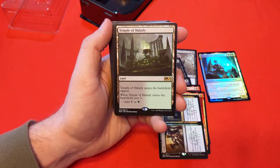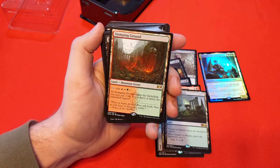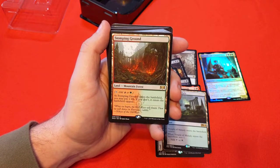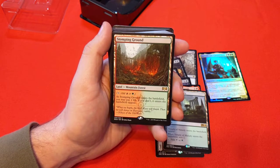We have a Temple of Malady — a Scryland. And Stomping Ground — this is the Shockland I was talking about. Shocklands are what makes this product amazing. As of this point, Shocklands sit between like $10 and $18 each, especially with the Pioneer format out, because they're a must-have in almost every deck.